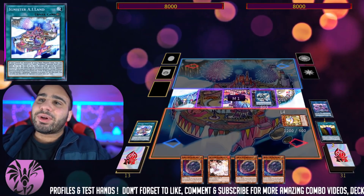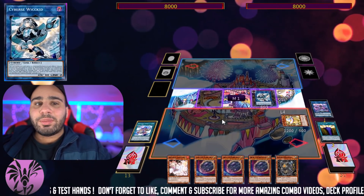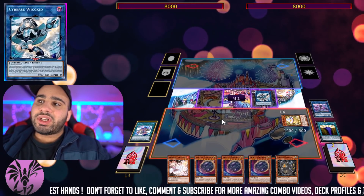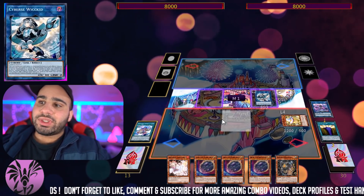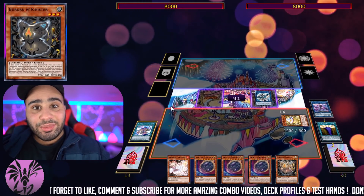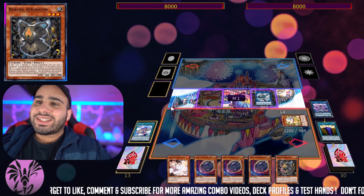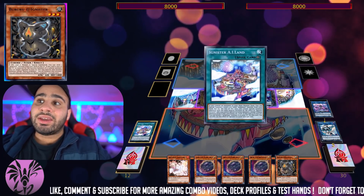You search a Monster Reborn and revive back a monster. Cypress Wicked is a Link 2 that uses two Cypress monsters. Whenever a monster is special summoned to a zone it points to, you can banish a Cypress from your graveyard and search a Cypress Tuner from your deck to your hand. And Boruru — I think that's the name, yeah, Boruru — is actually a Cypress Tuner.